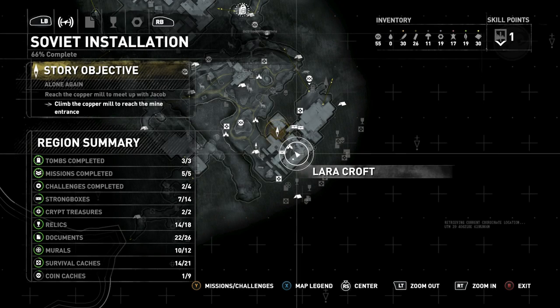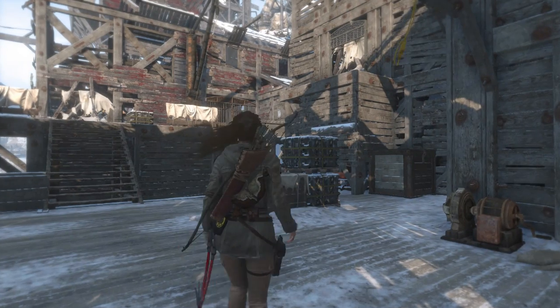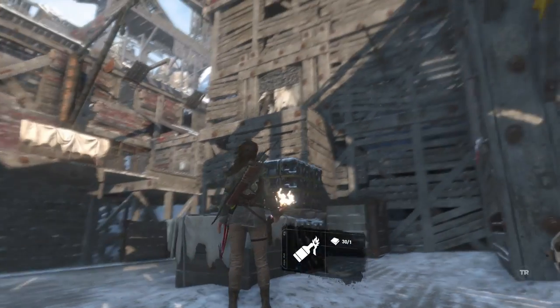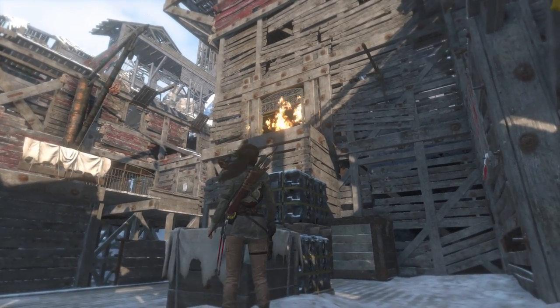What's up guys, it's Joel from GSG Gaming, coming to you with a video strategy guide for Soviet Installation, the challenge 'A Difference of Opinion.' This is to burn all of those nasty posters — they're all along the copper mill. This first poster is right after you learn how to make a Molotov cocktail, very convenient.